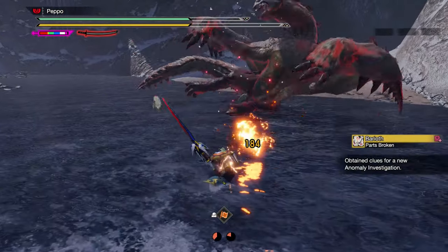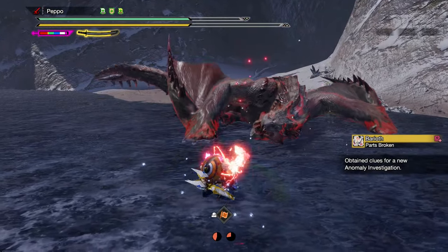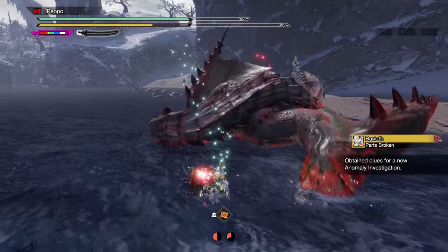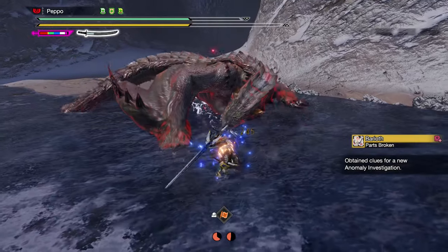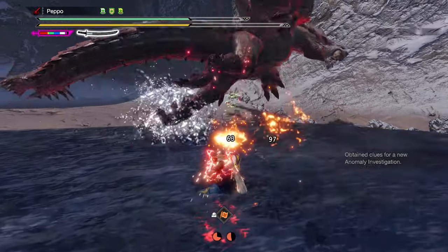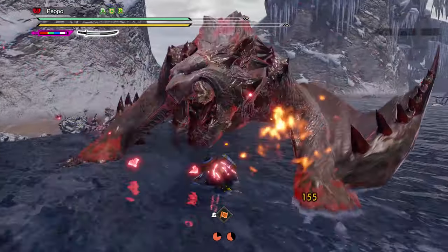If you want to reach 100% affinity on a weak spot, it is important to use both Maximal Might and Critical Draw. Critical Draw is necessary here to land critical hits by using the Spirit Release Slash. Let me explain it more in detail.